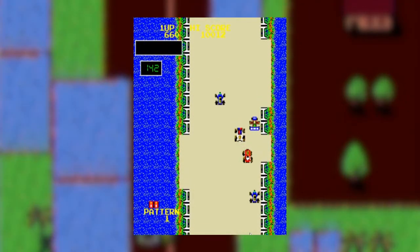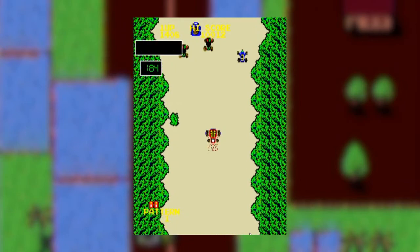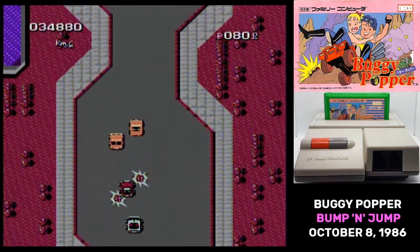As an arcade game, it predates even the Famicom. It was released in 1982 and was a modest success. In the US, the arcade game was called Burning Rubber, though by the time home ports came along, they were called Bump and Jump.